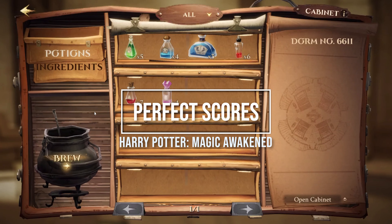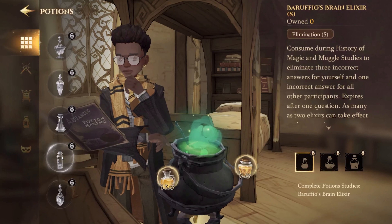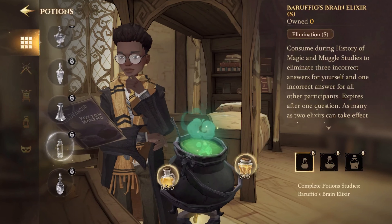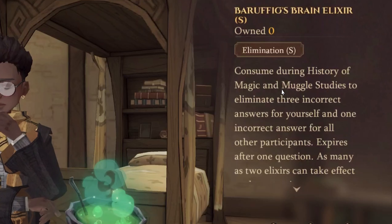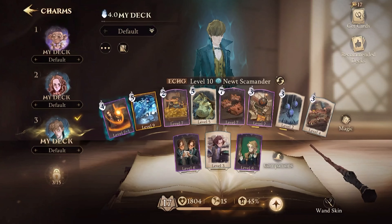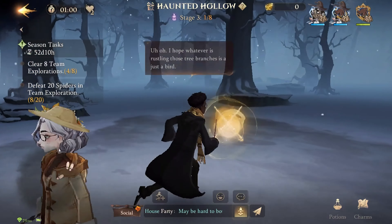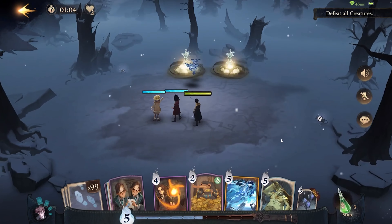Another huge buff, thanks to the potion feature, is used in the History of Magic class and house team quizzes — removing three incorrect answers for you and one incorrect answer for all participants. Unlocked further into the Magic Awakened storyline, it's a great buff for harder versions of those classes, helping you with those classes' specific tasks.